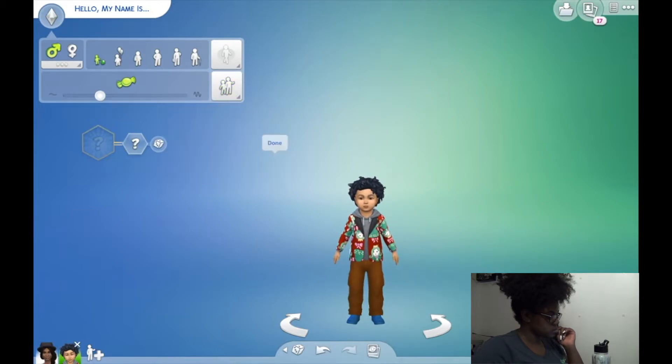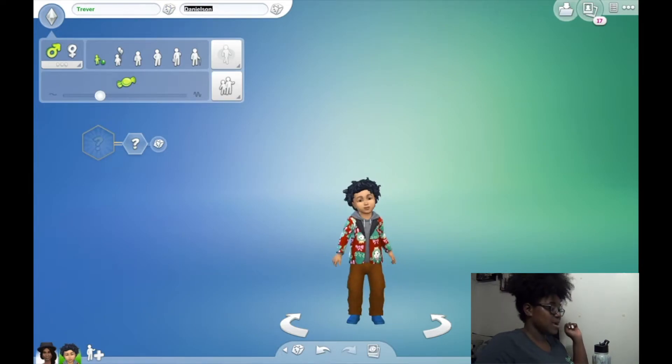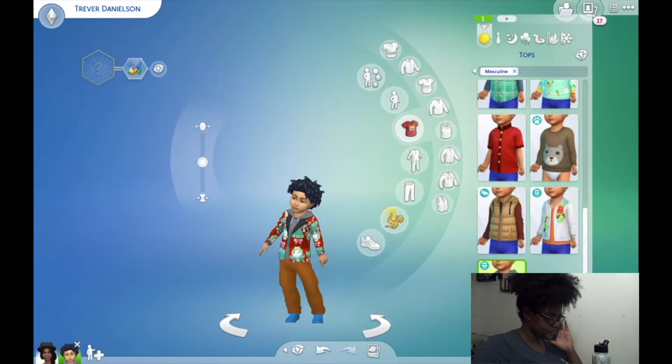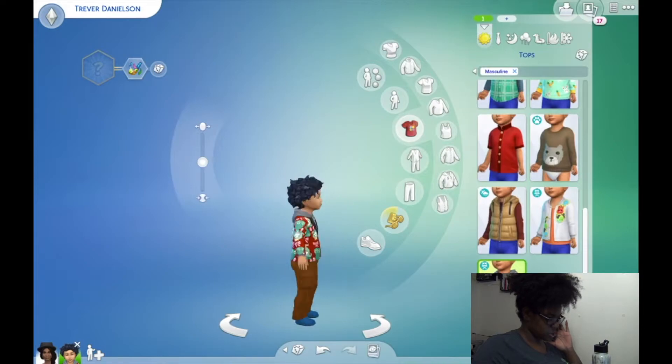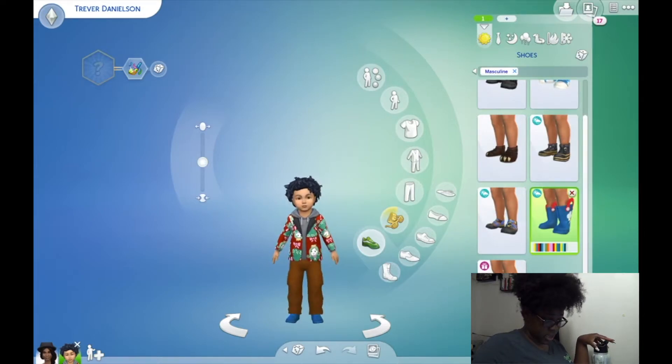Our first child is a boy. Randomized name — not Nestor. Trevor! Trevor Danielson. We're going to randomize the trait — our first trait is silly. We need to keep in mind we can't reuse any traits. Silly is our first trait. Let's look at Trevor — he's very colorful, which is a good fit. We'll give him red rain boots to match part of his shirt.